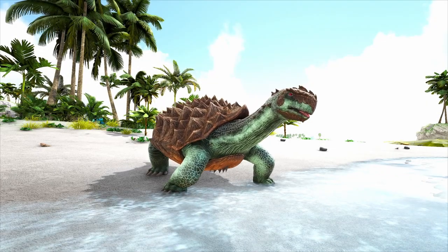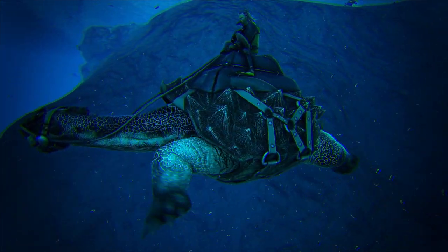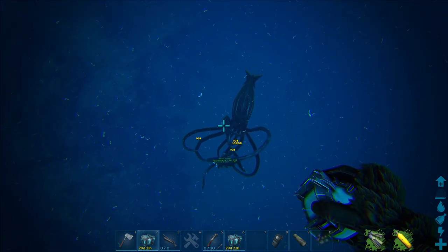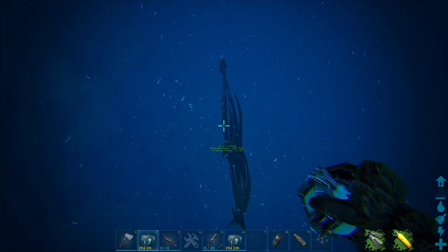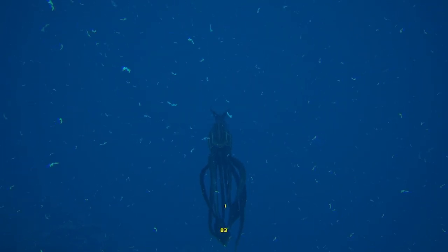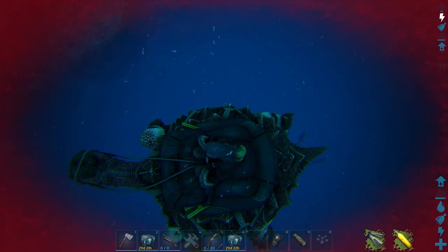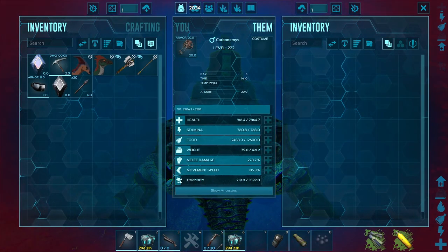The Meiwing's key advantage over the Carbonemus is speed. Carbonemus are very slow swimmers. During the taming process the Tuso will let go of your tame, so it's important to have your tame following you so it can get away. Turtles swim quite slowly and are often at risk of being grabbed a second time, causing massive damage and often resulting in the death of your tame. Even if a Carbonemus makes a getaway it is often incredibly injured and not ready for another round.